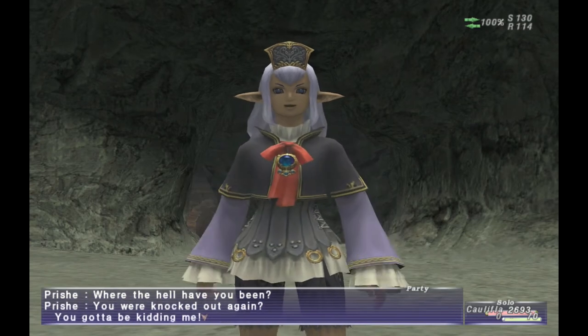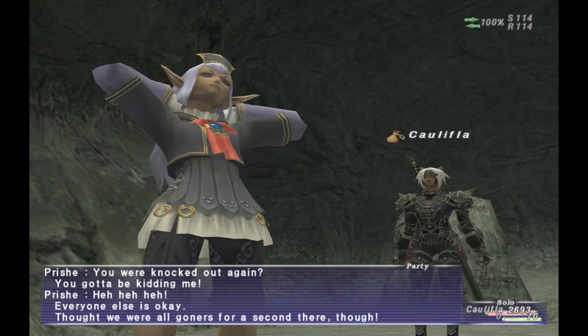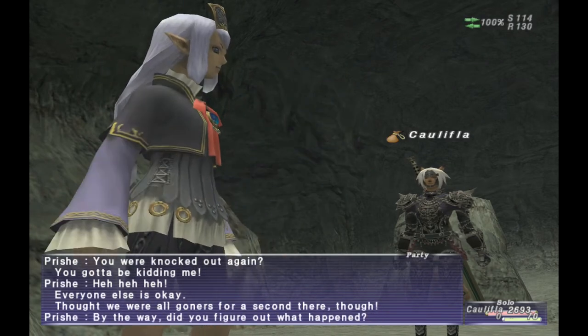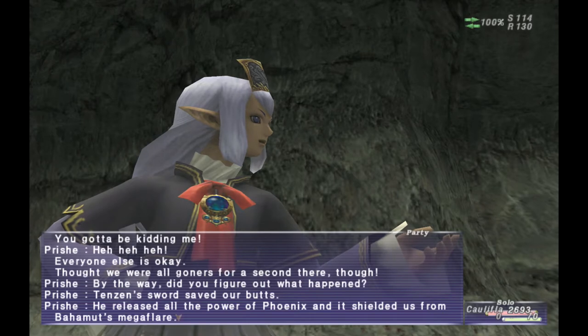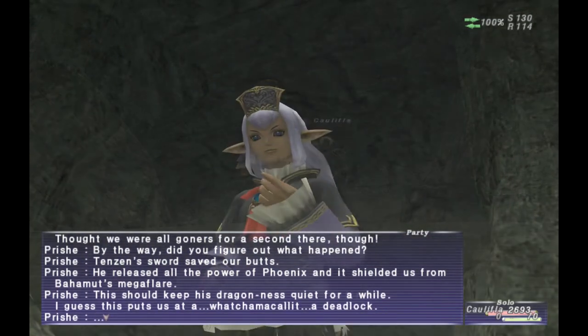Hey there everyone, it's Cloud Chief, and in today's video we are going over all of Chapter 7 for COP missions. After you finish getting the cutscene from 6-4 in Lufius Meadows, go to the Safehold. After making your way to Tavnasian Safehold, you will get a cutscene.